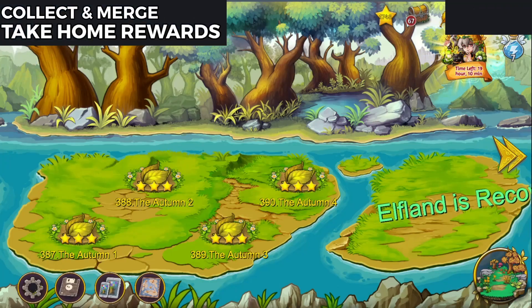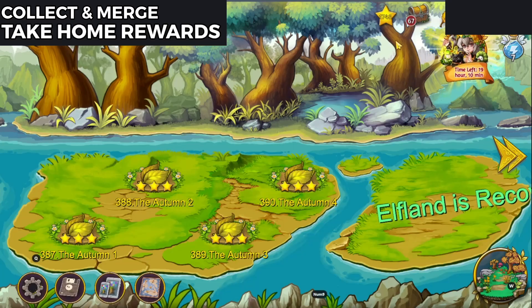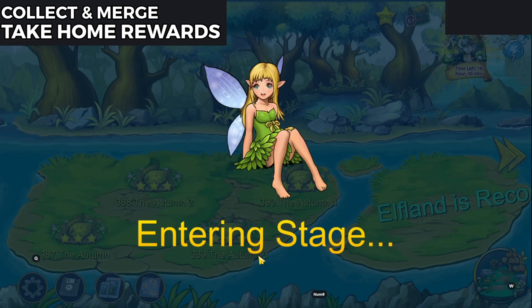Let's get some extra take-home rewards from this event using Collect and Merge. So as you can see, I have 67 items in my take-home here. We're going to go into the event and add one to that pile.